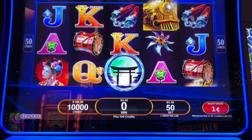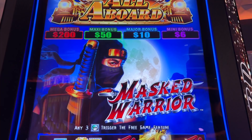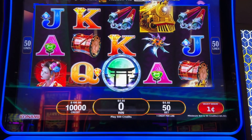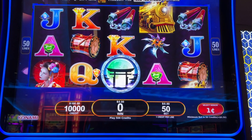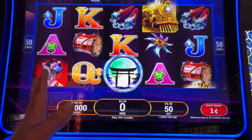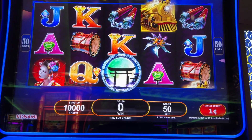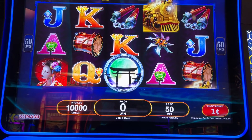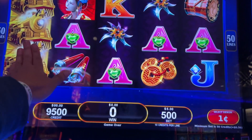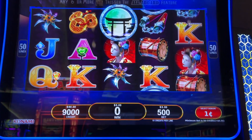Let's continue with the Max Bet Madness with Masked Warrior, an All Aboard title by Konami. Be sure to check out my channel — the first time I played it I had an epic comeback. I call this game all or nothing, because there's like nothing in between the bonuses. I'm only going to put in 100. Max bet's five bucks. Let's tap our trains, of course.